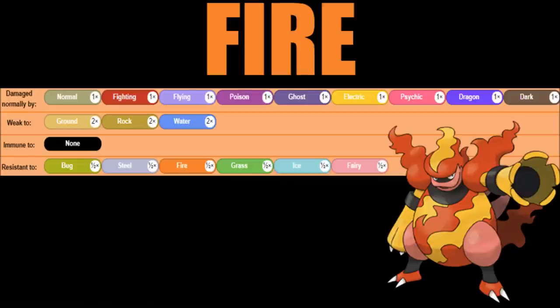As for its typing, it's a pure fire type. So we're going to see that it's weak against ground, rock, and water, and it's going to have a fair bit of resistances. It's going to hit a lot of things super effective — ice, grass, steel, and bug — while getting hit super effectively by ground, rock, and water. Overall, it's got good typing.